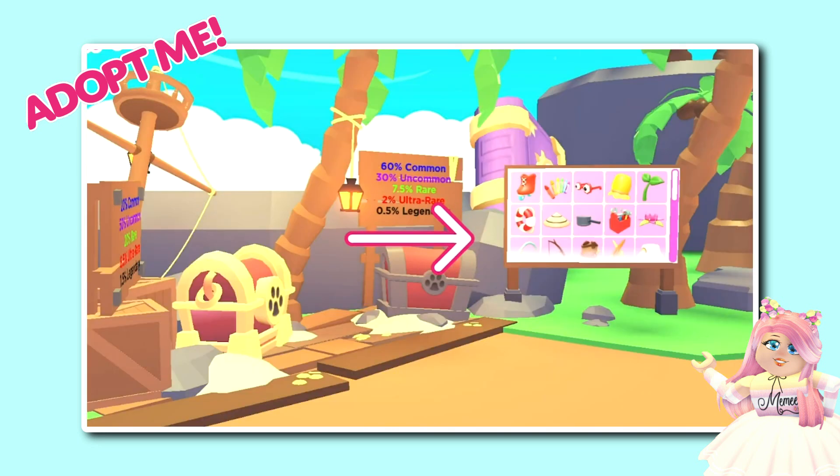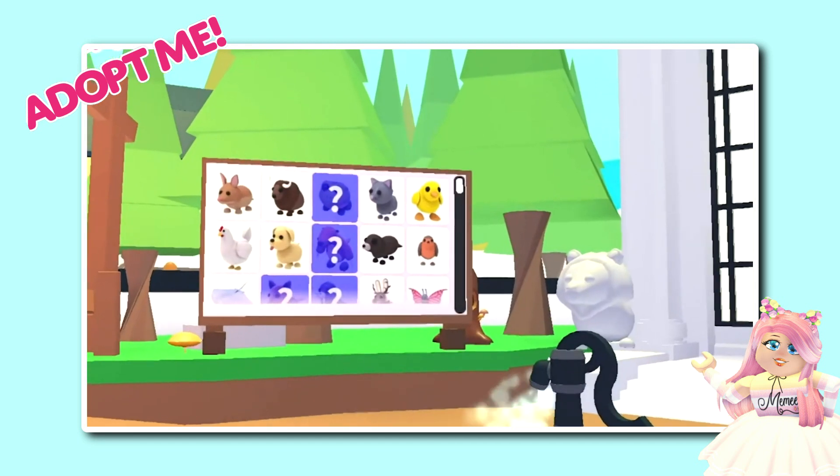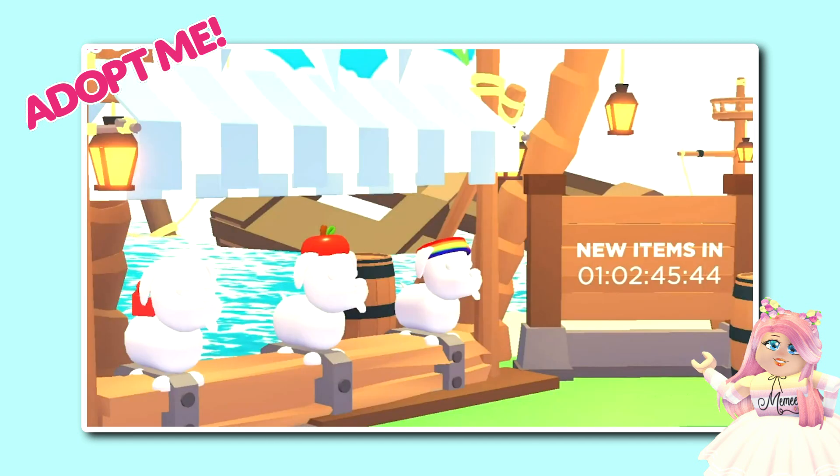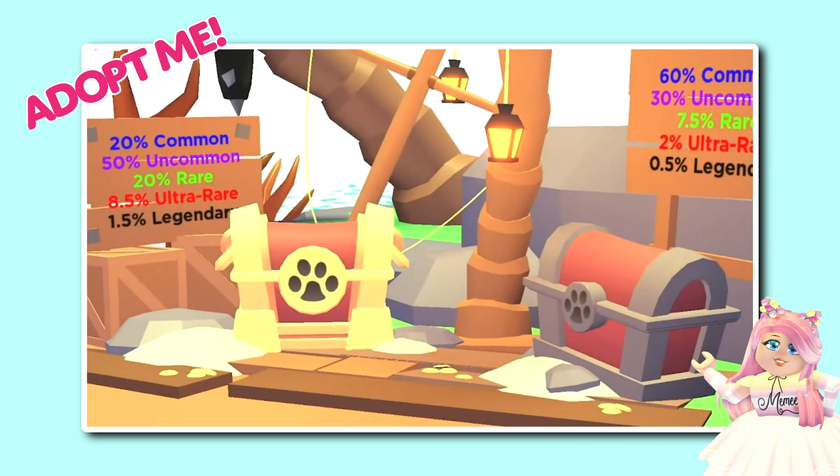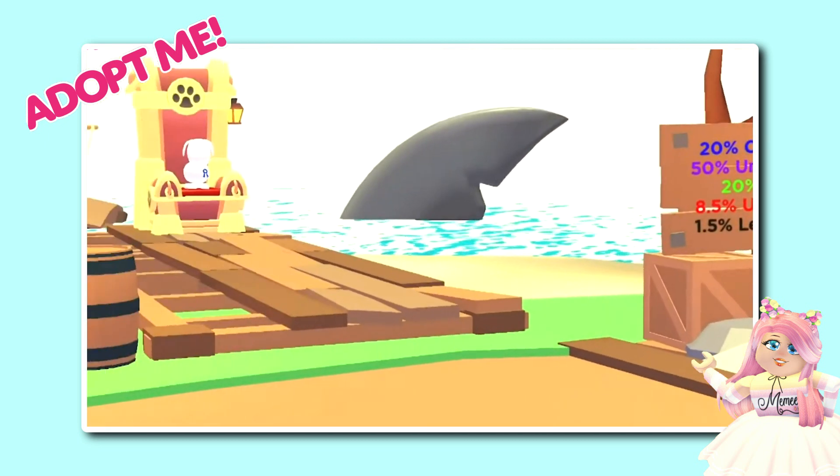This board will show you which accessories you have left to get to complete your collection, just like the nursery. There will still be the usual rotation of old accessories happening on the remaining accessory stand with its own countdown board. When this countdown ends, those accessories will refresh.